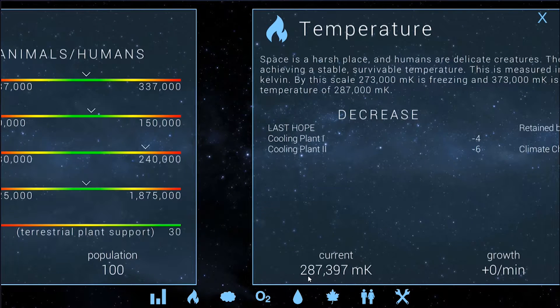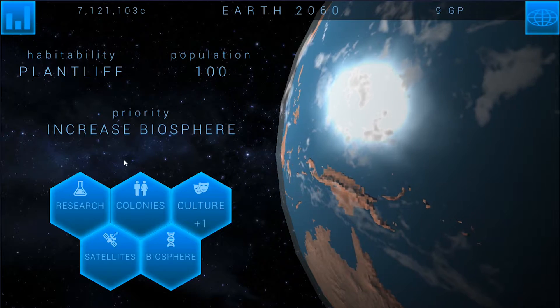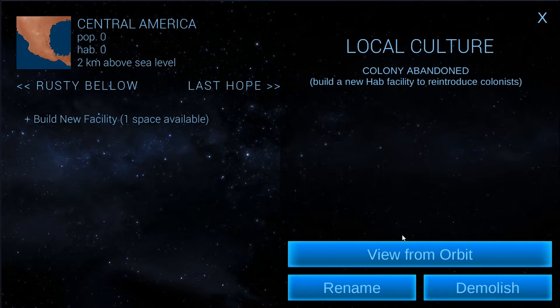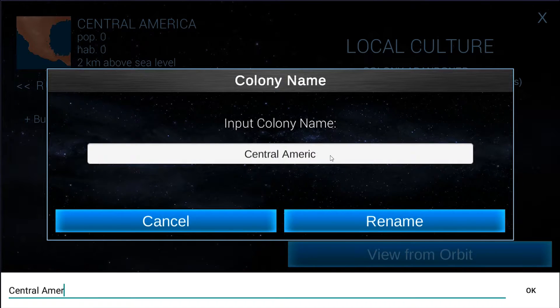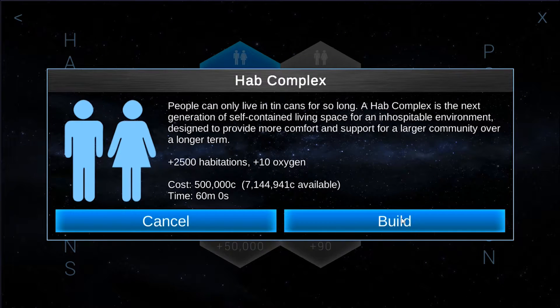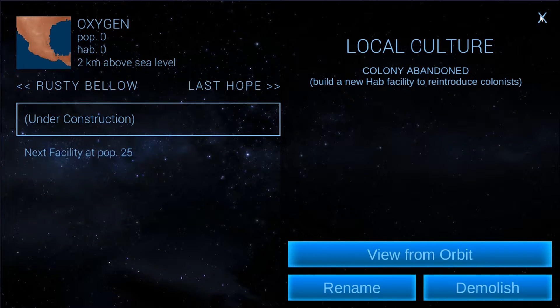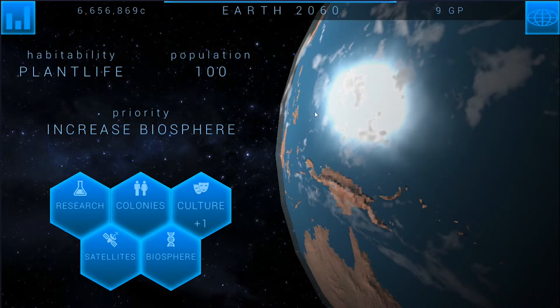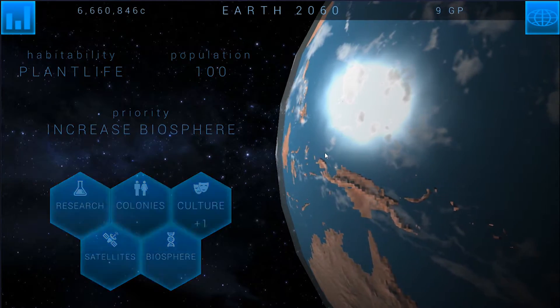That's a lot, so it's going to be a little bit of a pain. I've got an idea — we're going to start up another colony and put it in Central America. We'll just call this one 'Oxygen' since that's what it's going to be doing anyway, and we're going to build ourselves a HAB complex. That'll get us 2,500 pop. It's going to take some time, but we can start getting the oxygen turned around from here. I don't know if I want to spend the four Genesis points — it just doesn't make sense in this instance.